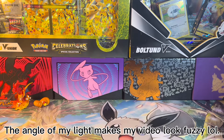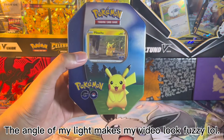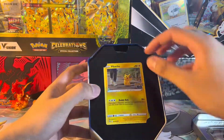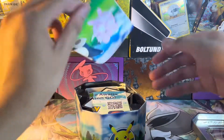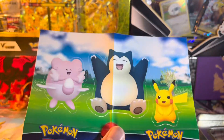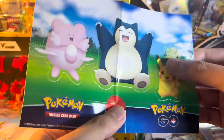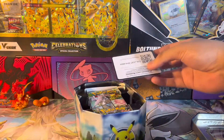Hey guys, this is Derpyzard and we're back with another video. Today we're gonna be opening this Pokemon Go tin — it's a Pikachu one. We got some stickers right here. I honestly don't know why they would fold it right here in the middle of Snorlax because it would look pretty bad when you put it on something. But Pikachu and Blissey are so good, I guess it's the only way to make it fit. Here's the code.